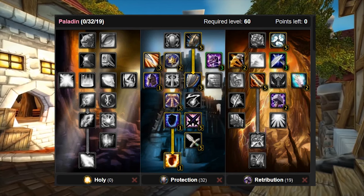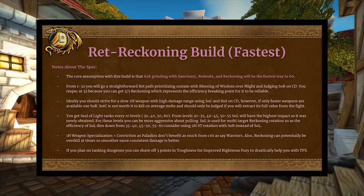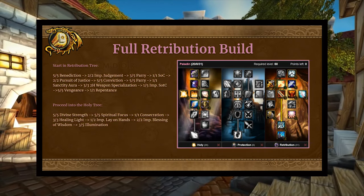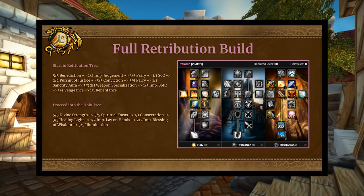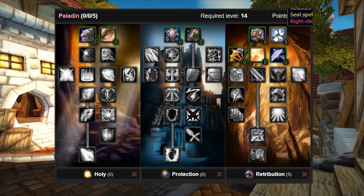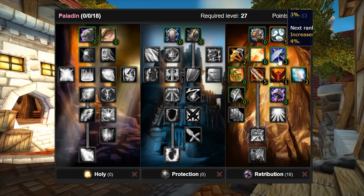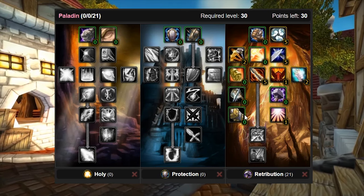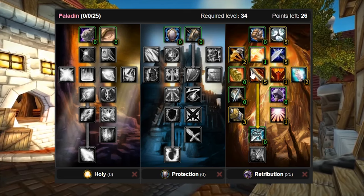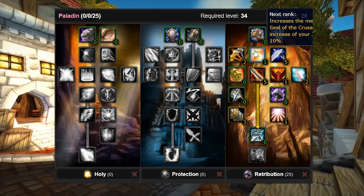The core assumption of the ret reckoning build is that AOE grinding with Sanctuary, Redoubt, and Reckoning is going to be the fastest way to 60. Now we'll talk about a full retribution build going into holy secondarily. It's the same start: 5/5 Benediction, 2/2 Improved Judgment, 3 into Parry, 1 into Seal of Command, 2 into Pursuit of Justice, 5 into Conviction, finish Parry, then Sanctity Aura and 3/2 Two-Handed Weapon Specialization. At this crossroads we'll drop 1 point into Improved Seal of the Crusader for extended fights, then 5/5 Vengeance.